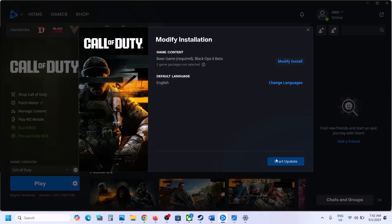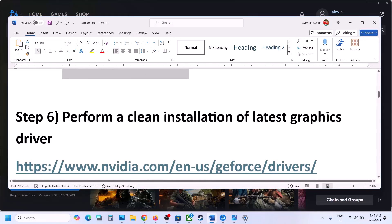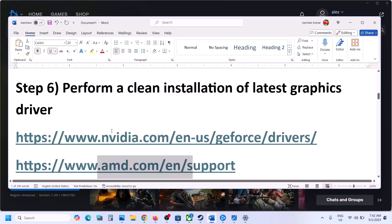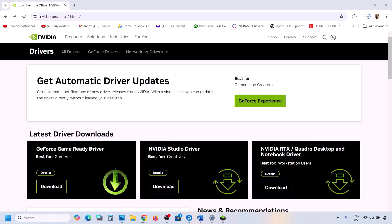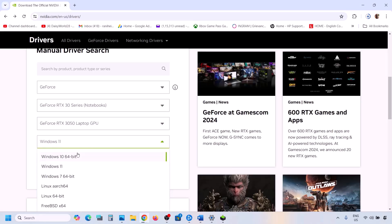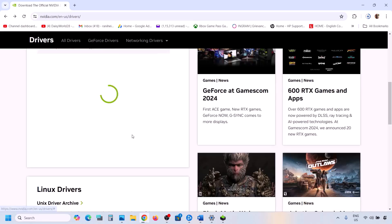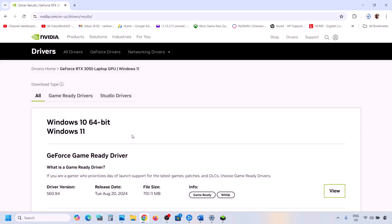The next step is to perform a clean installation of your graphics driver. If you have an Nvidia card, go to the Nvidia website; if you have an AMD card, go to the AMD website. On the Nvidia website, select your series and your graphics card, then select the right operating system and click Find.